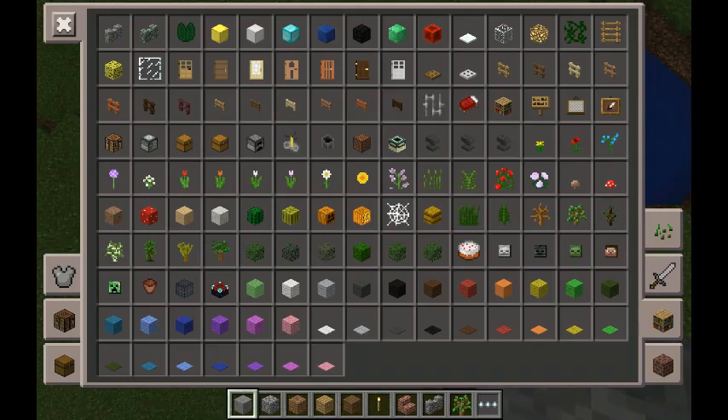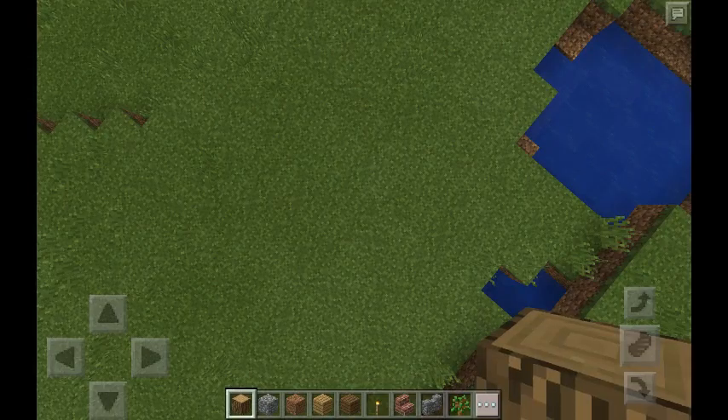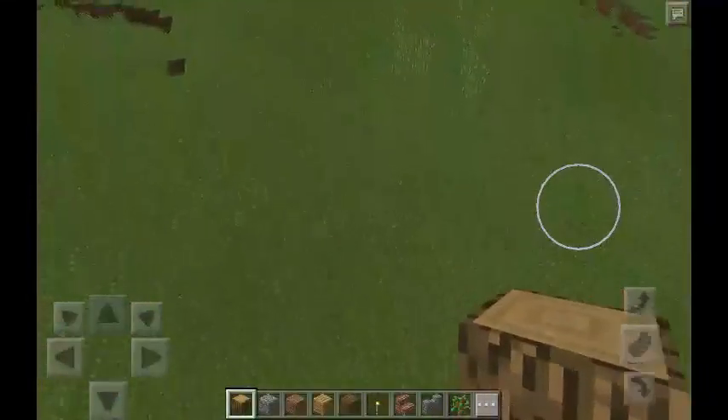The first thing you need to build a house is a border. I personally like to use oak wood, but you need the logs to do the border. You can change it up and mix and match it. Find a flat spot first.